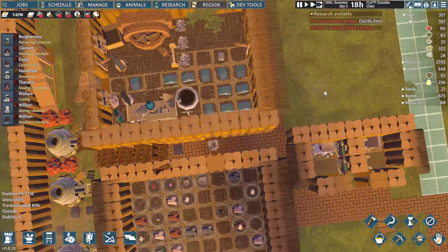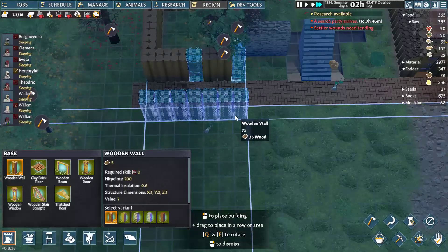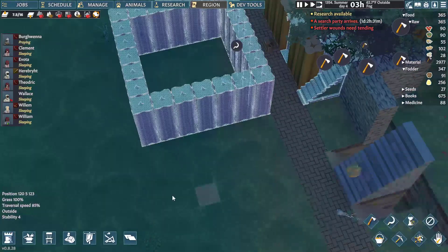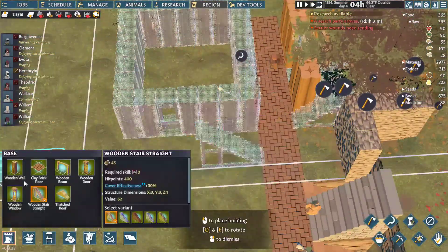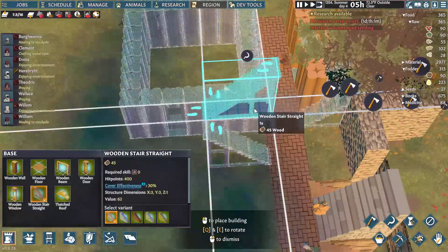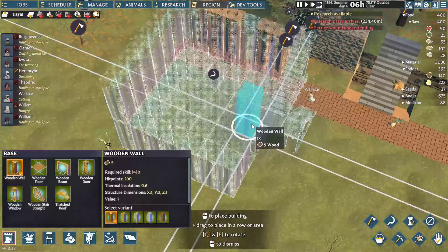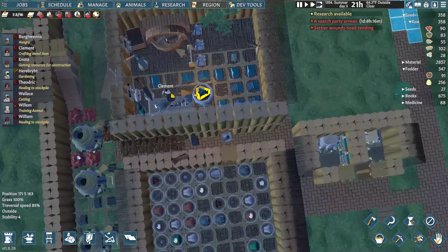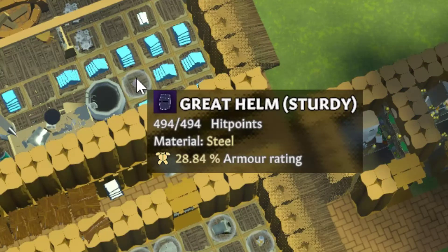Clement's first greathelm is done, but it's flimsy — the lowest possible quality. The others try to cheer up the downtrodden Clement, while Avoda starts working on a three-story condo for some private bedrooms on the other side of the map. William points out that no one could be expected to do a good job making a new piece of gear they'd never seen before. While Clement tries to smile, his eyes keep catching Theodric's. The next helmet — the last one he makes before the raid arrives — is at least sturdy. It's passable, and better than the previous one, but he thought he could do better.